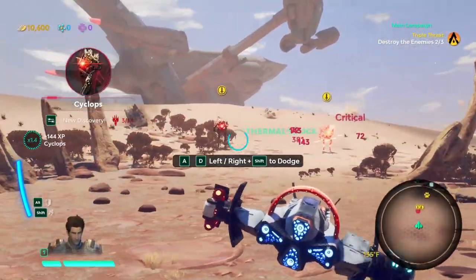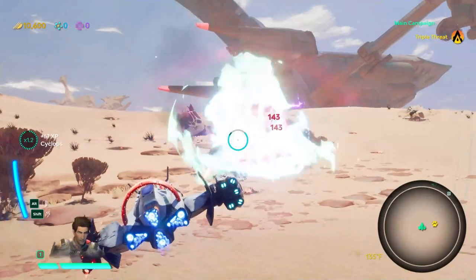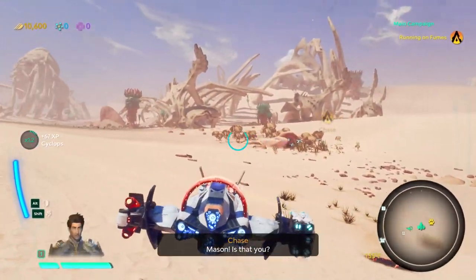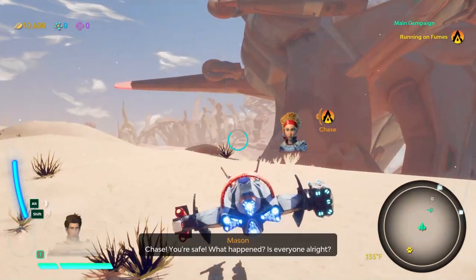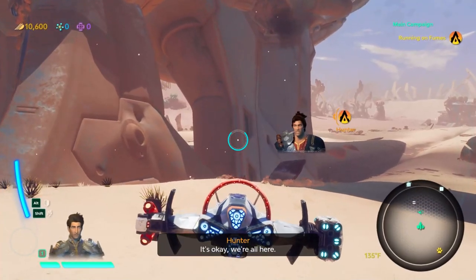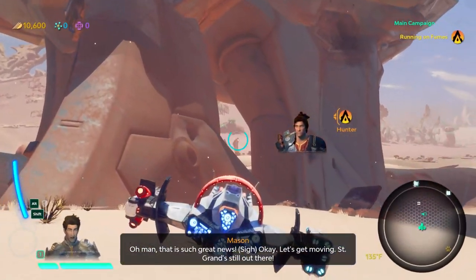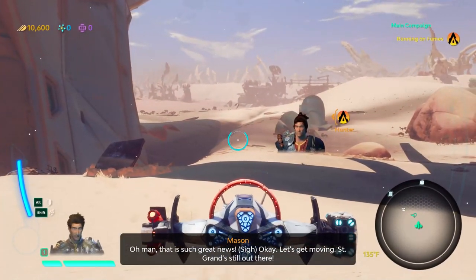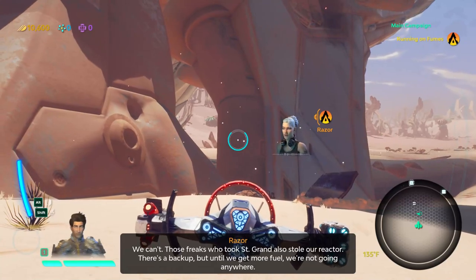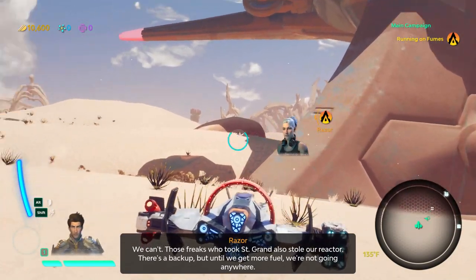The elemental weaponry is not only good for the enemy types, but there's also crystals and other objects in the game, and some of those places you can only get through if you've got the right element. We're all here — oh man, that is such great news. St. Grant's still out there. Those freaks who took St. Grant also stole our reactor. There's a backup, but until we get more fuel, we're not going anywhere.